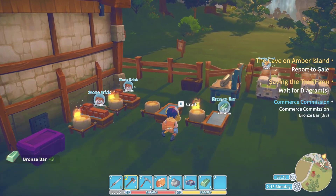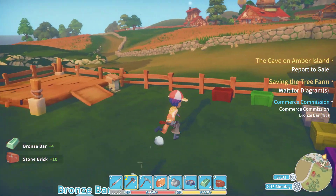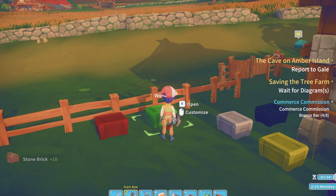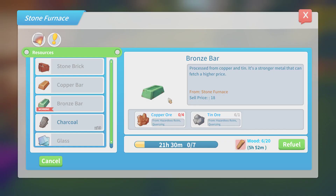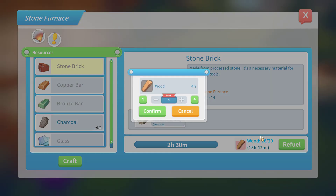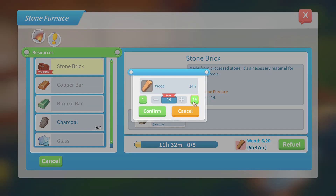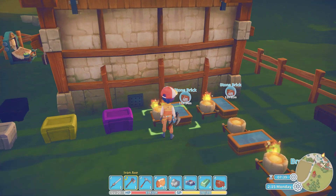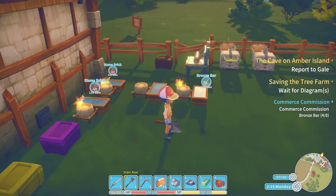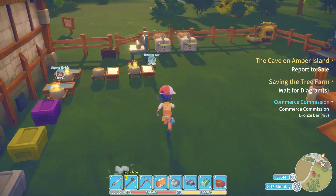I think I have a quest that needs 8 of those, so we'll grab them now and unload everything here. We probably should fill up our — oh, we got wood on us. I was just thinking we probably should fill this up, right? Confirm. And then confirm. Refuel. Confirm.